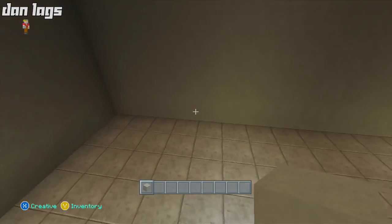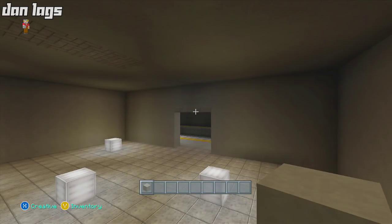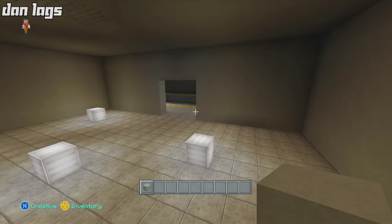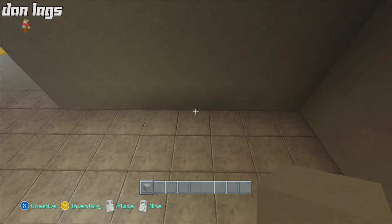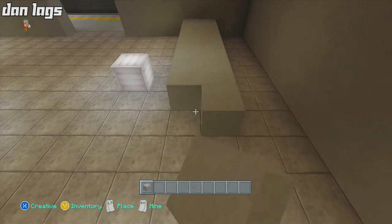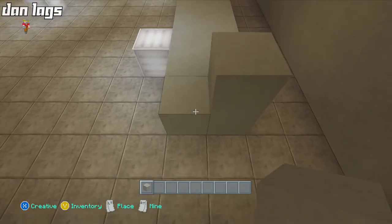Let's jump right into it. I'm just going to start off with basic blocks to get a little frame of what I want to do, so I can always knock out these walls further in the back to create kitchens and things like that. Right now I'm really just focused on making the areas where you order your food. I'm going to take a counter, make it two blocks wide, and basically run it all the way down to the other wall and divide it from there.